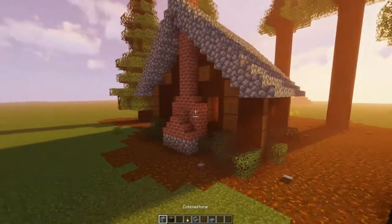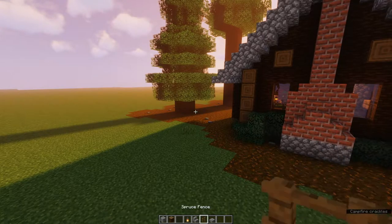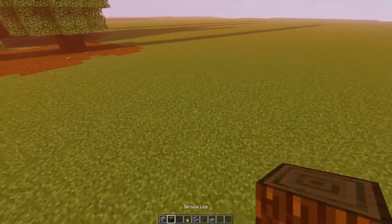For this project you will need cobblestone, your choice of logs, glass panes, lanterns, cobblestone stairs, your choice of fences, and cobblestone slabs. So let's just get into it.